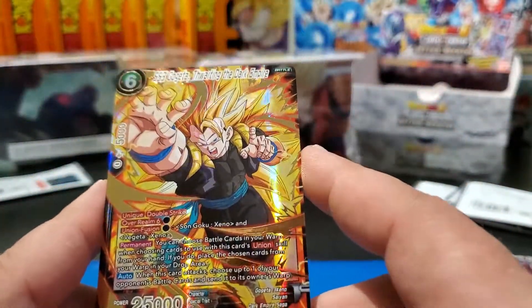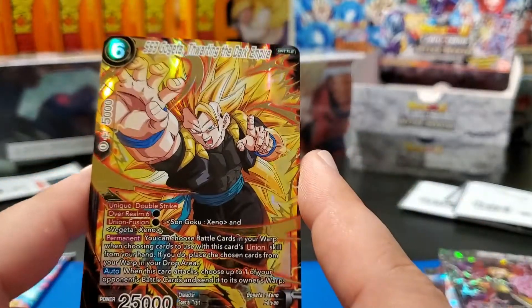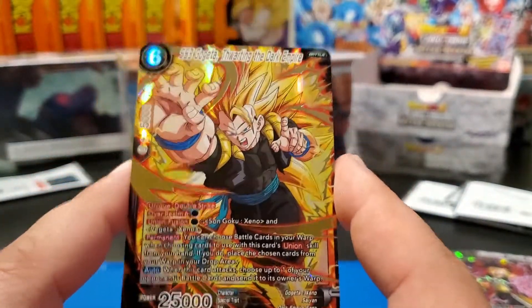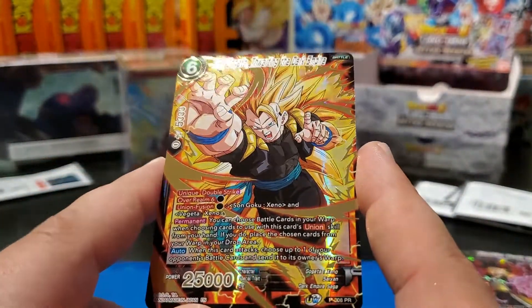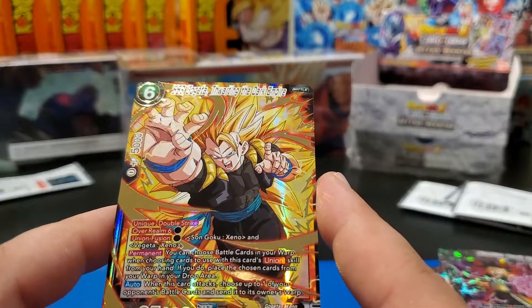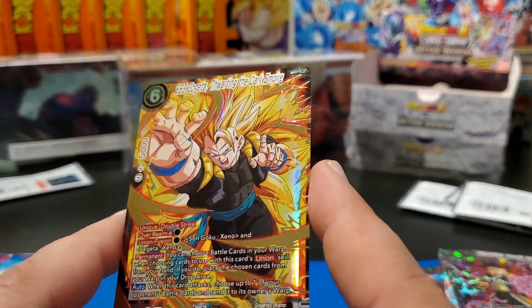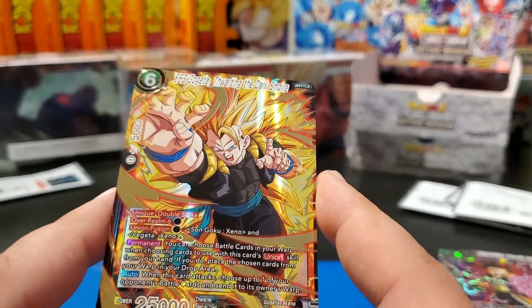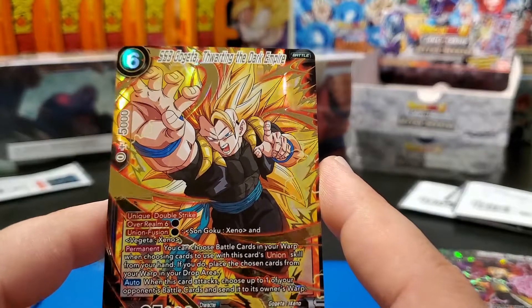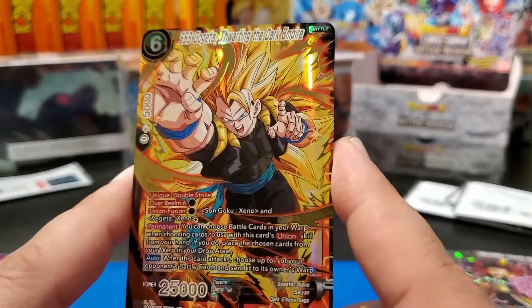Oh my gosh — holy smokes, this card is awesome! Oh my god — Double Strike Union Fusion! And look at the artwork: Super Saiyan 3 Gogeta Thwarting the Dark Empire. Look at that card, you guys — just insane!